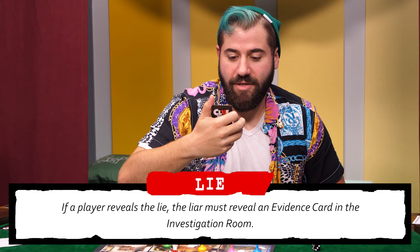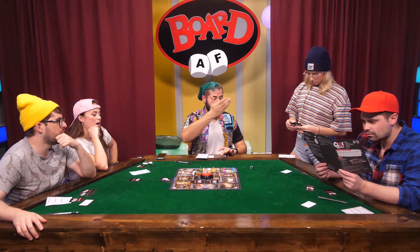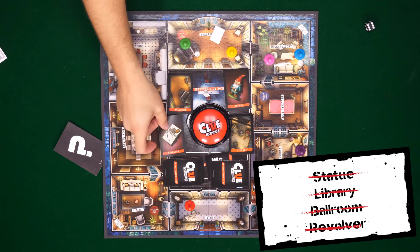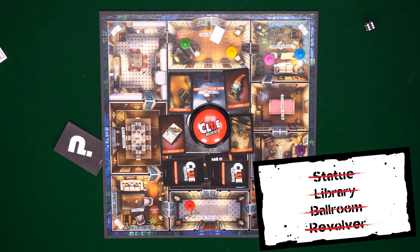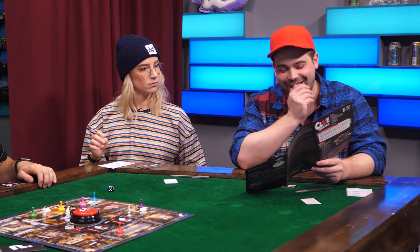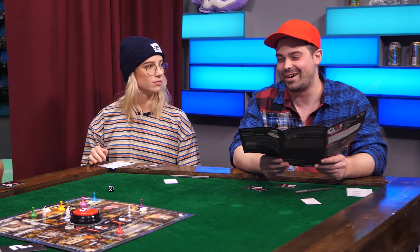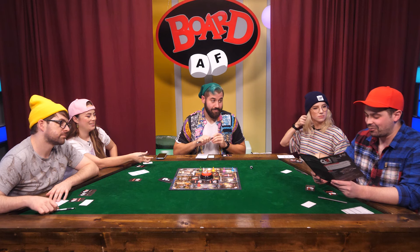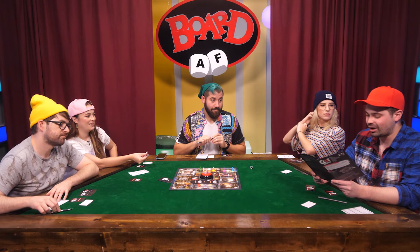You're a liar! Liar must reveal an evidence card into the interrogation room — for everyone. Put that bad boy down. Once you think you know whodunit, make your accusation. You can only make one accusation per game and it must be on your turn. You don't have to be in the room you're going to name.